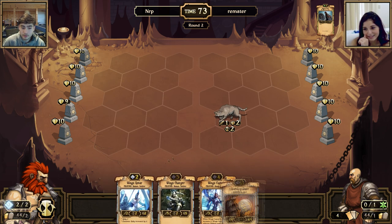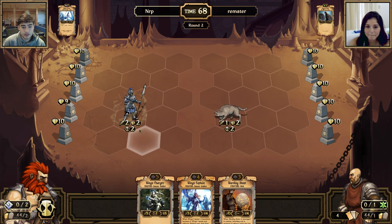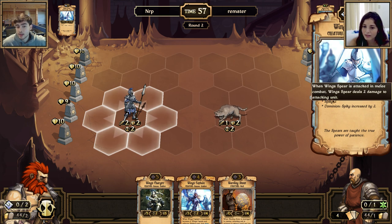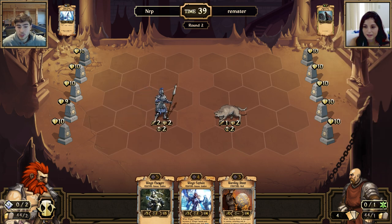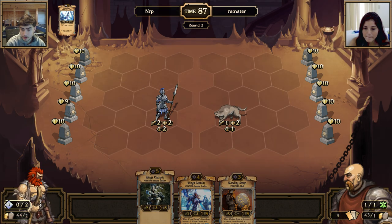It's my turn. I'm going to sacrifice for order and play this spiky dude in front of you. He's a little bit stronger than your ragged wolf but costs a bit more. Spiky Two means if you attack him with a melee creature, your creature will get dealt two damage because he's spiky. He also has dominion, which activates if I've destroyed one of your idols — you don't have to worry about that right now.